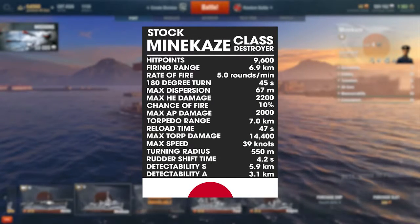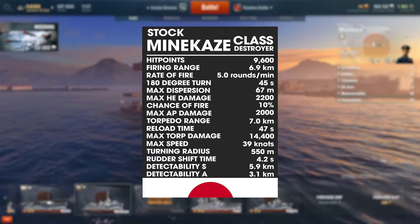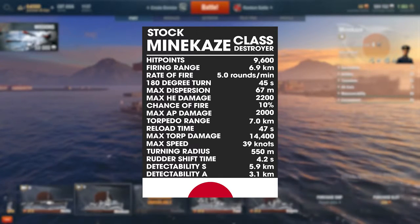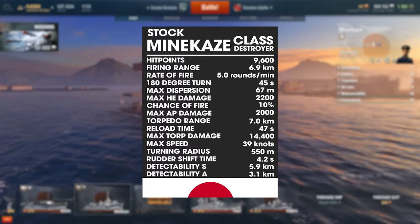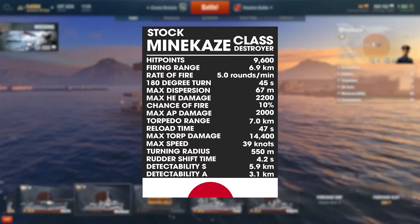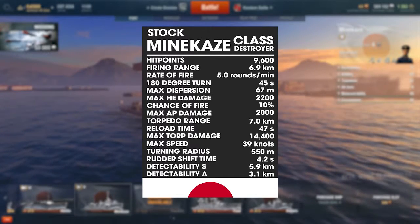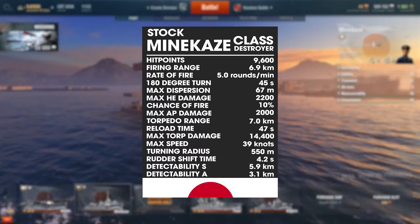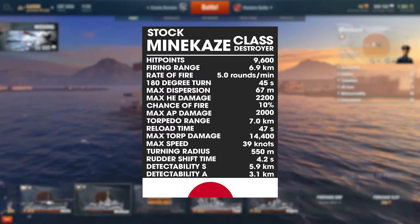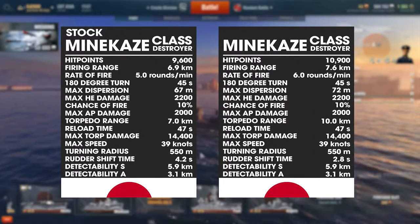Moving along to the stats: the stock Minekaze has 9,600 hit points, a firing range of 6.9 km, a rate of fire of 5.0 rounds per minute, a 180-degree turn time of 45 seconds, max shell dispersion of 67 meters, max HE damage of 2,200, a 10% chance of fire, max AP damage of 2,000, max torpedo range of 7 km, torpedo reload time of 47 seconds, max torpedo damage of 14,400, max speed of 39 knots, turning radius of 550 meters, rudder shift time of 4.2 seconds, surface detectability of 5.9 km, and aerial detectability of 3.1 km.